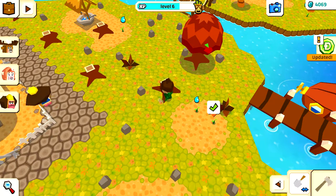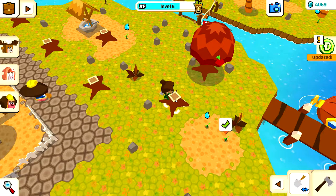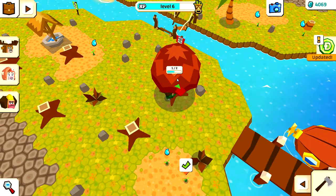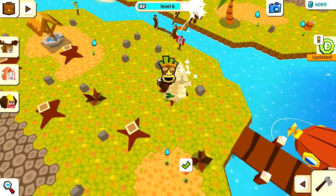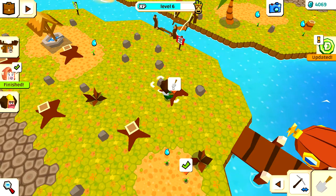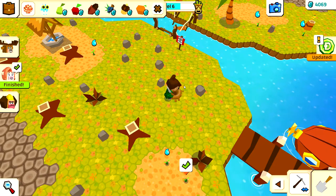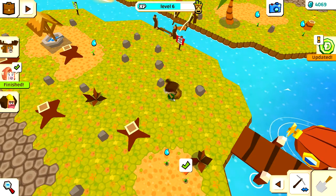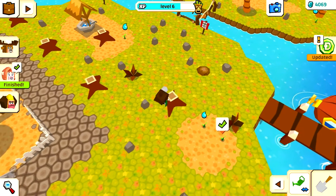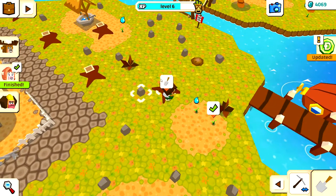There's my axe. It doesn't seem like I can do anything with the stumps directly. There are so many stumps sitting around. What about with the shovel? I can dig that up at least - oh look, I got a little shell. Sometimes the controls are a little wonky. There we go.